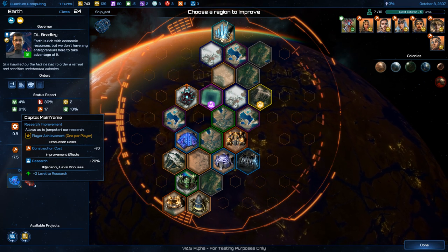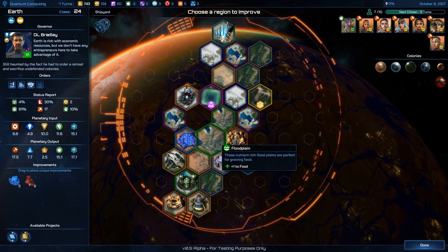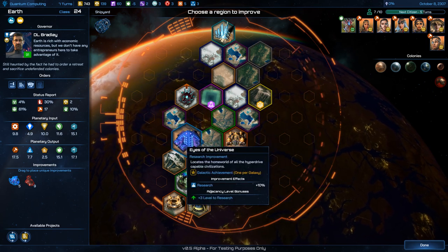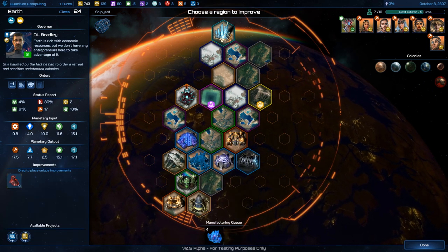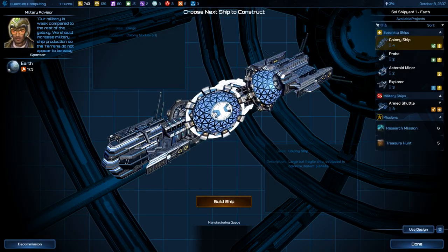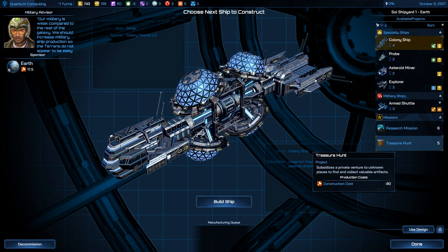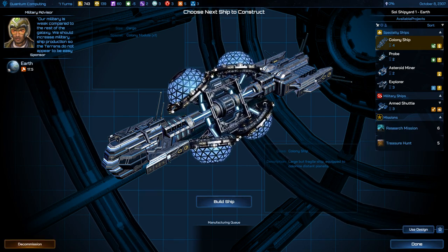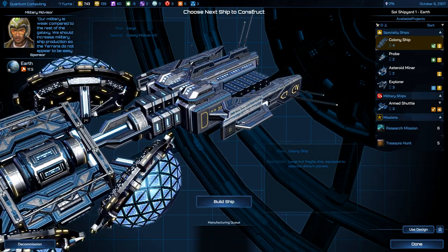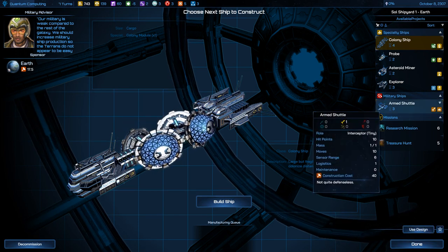Building a Garrison, Capital Mainframe — drop that in there. Let me try to design a ship.